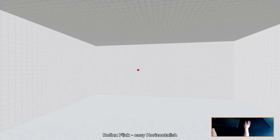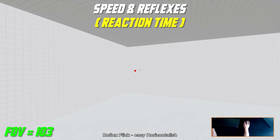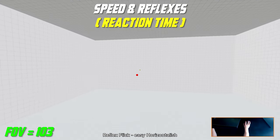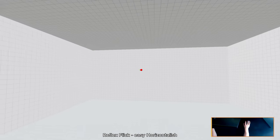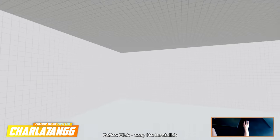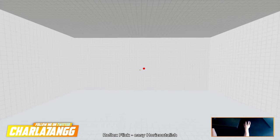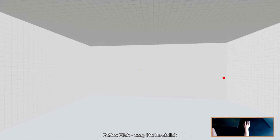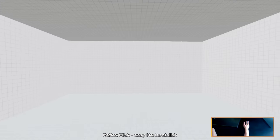For the ninth task we have Easy Reflex Flick at 103 FOV. With this task you should focus on building up your speed and reflexes while keeping accuracy as high as possible. Make sure to always have an anchor point for your crosshair placement in the middle of the shooting range, flick towards the target, kill it, and then reposition your crosshair back to your anchor point for the next gunfight.